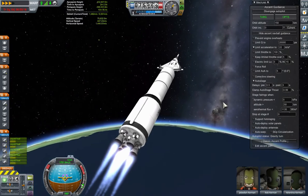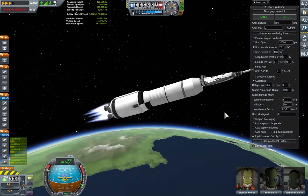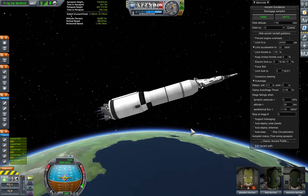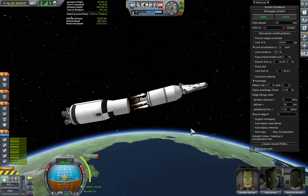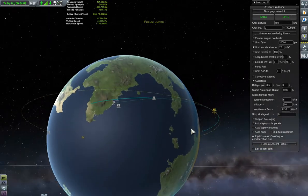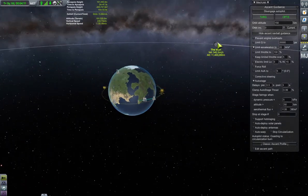What we're doing here is rising up to an apoapsis height of 150 kilometres, and at that stage the engines will power down and the third stage and the re-entry vehicle will glide up to the apoapsis, ready for trans-Mun injection. We get rid of the launch escape vehicle and use some separatrons to eject the third stage away from the second stage. The ascent guidance has created a maneuver node.